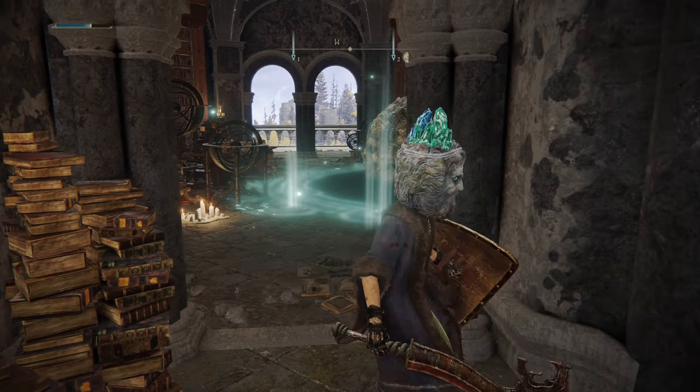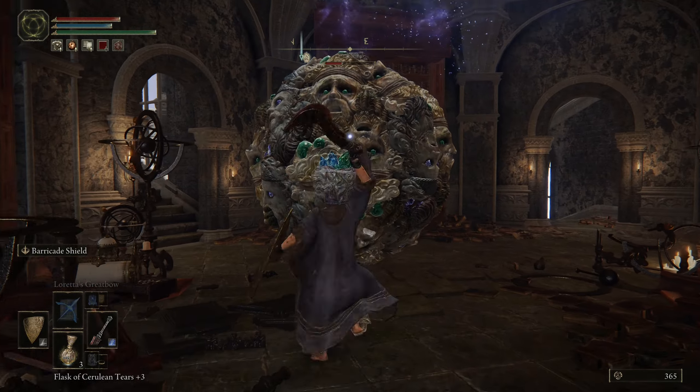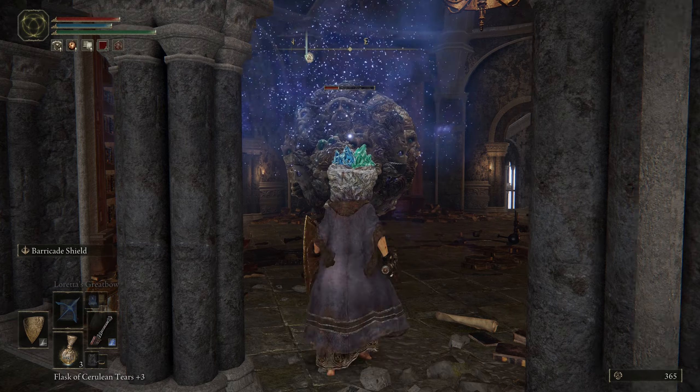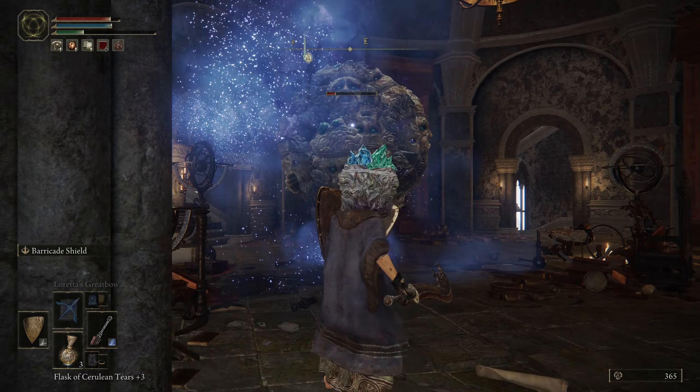You can just run right by this big face guy as he's got a lot of high magic resistance. It took me quite a while to kill him — he just sprays out this magical damaging mist, which is easy to avoid.